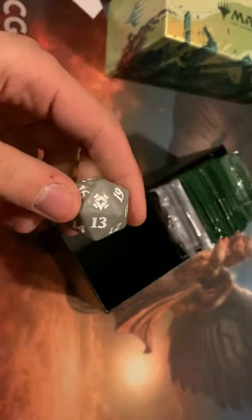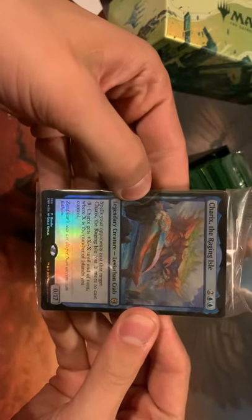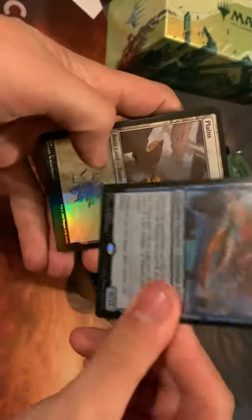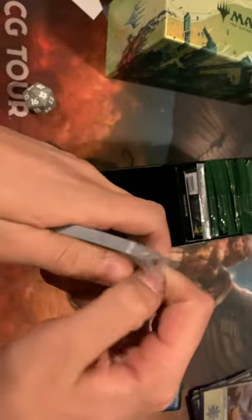In here we got the dice — oversized, great color, really like that. Looks like we got our foil card right there: Charix, that's our promo. And these are all foil regular basic land cards. Then right here, this looks like it's just a bunch of regular land cards.